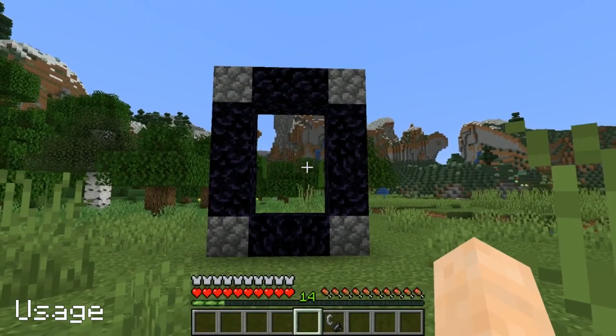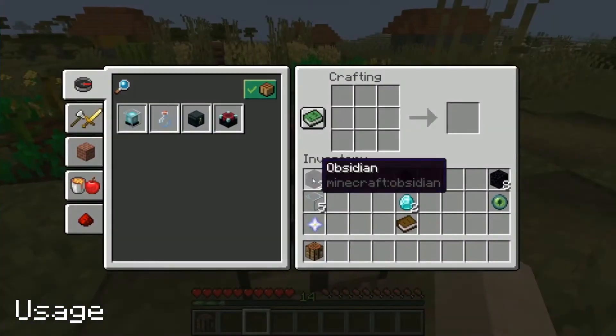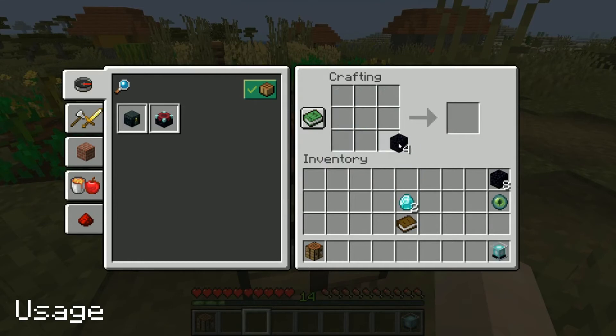Obsidian is primarily used to construct nether portals, with 10 blocks being the minimum amount needed. It is also an ingredient in crafting a beacon, an enchantment table, and an ender chest.